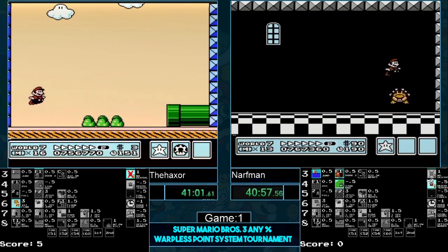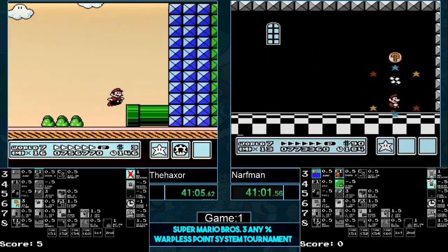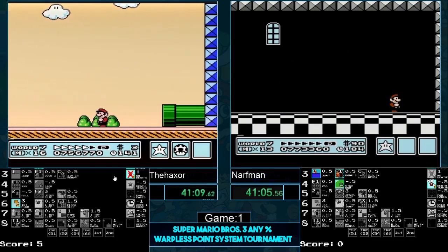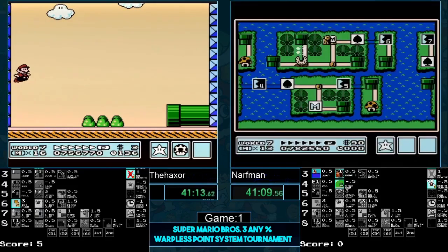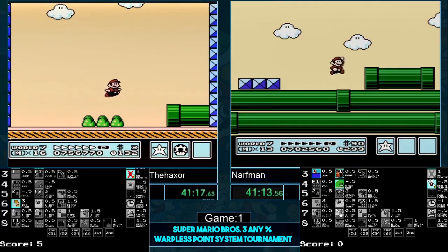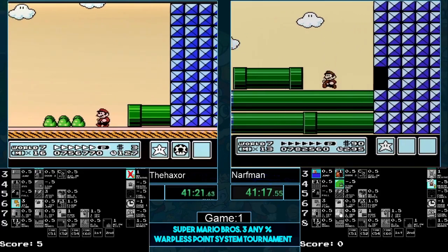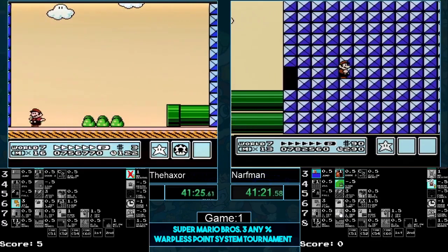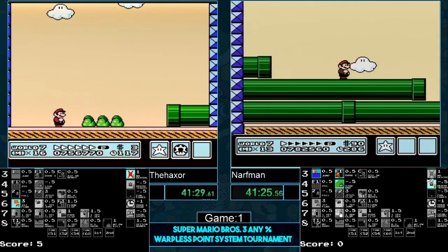He moves one pixel to the right then a little bit more — he should be getting this first try. I can tell just by look he is on the right sub-pixel. Fingers on the trigger — ah, he messed up his jump unfortunately. Bad RNG there — he gets it! He has caught up to Haxer. Seven-seven, ladies and gentlemen!